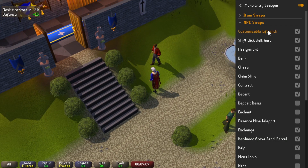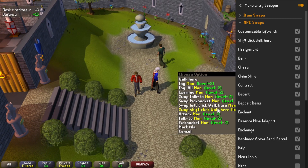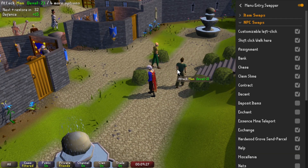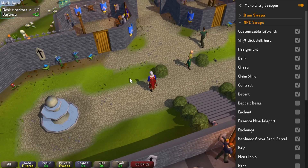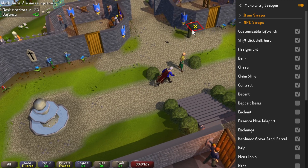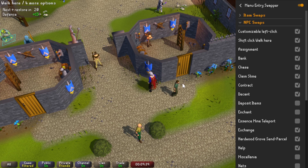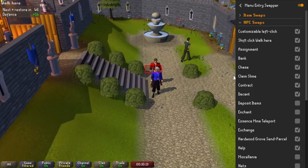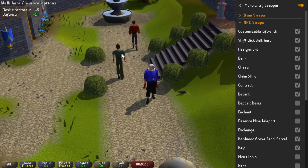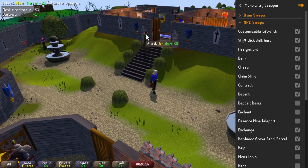Another part of the customizable left click feature is that it lets you swap the left click option for certain NPCs to walk here. So if I didn't want to click on that man ever, I could hold shift, right click, and swap left click to walk here. Now I'm left clicking and not able to click on this man at all. This can be useful if you want to ignore an NPC — you can still click through them to interact with things behind them. For example, I can click through this guy to still interact with Hans, or line them up and click on another man through him.